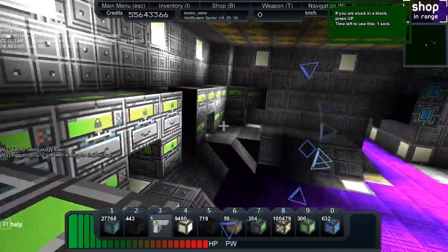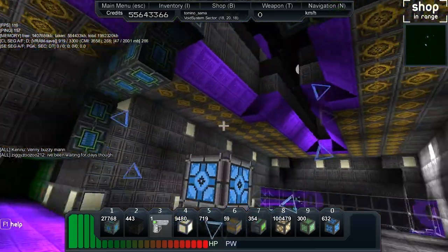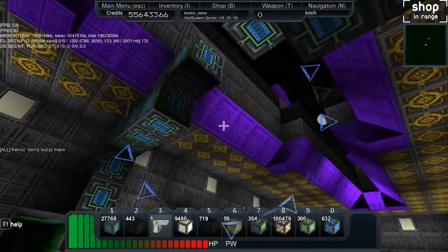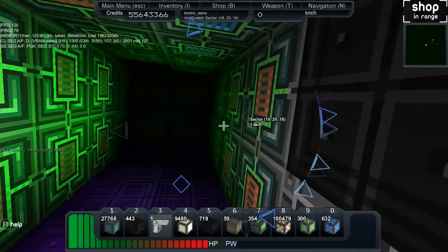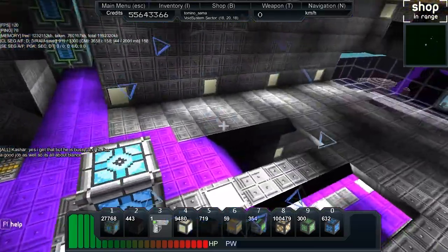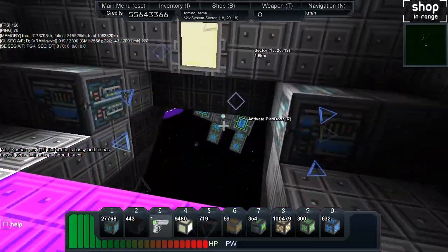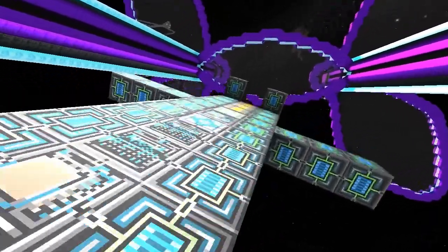The interior is functional with storage and thrusters built into the ceiling. We've got power going all the way around the superstructure. There's nothing particularly notable in the lower sections. I came in through the front.